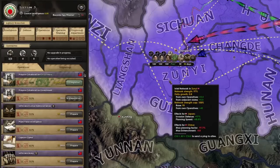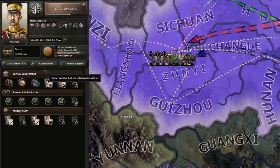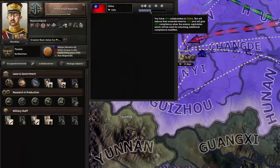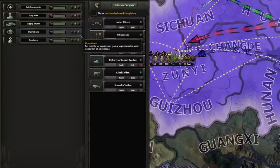Finally, from the start of the game you want to get your five spy agency upgrades and start putting collaboration governments in China. It's a huge nation and not only will it lower their surrender limit, but it will also give you more benefits once you win as your compliance will be higher. Set your equipment priority for operations to high in the recruitment tab to help with this.